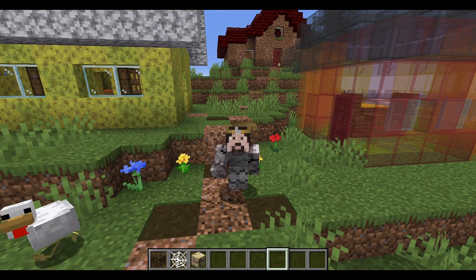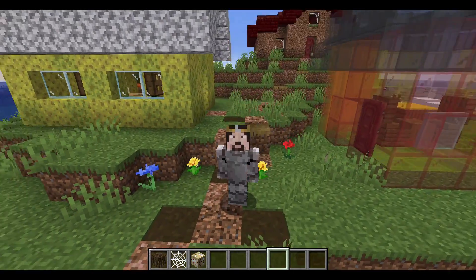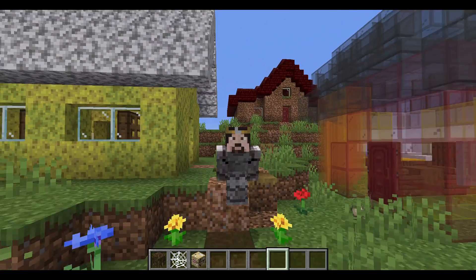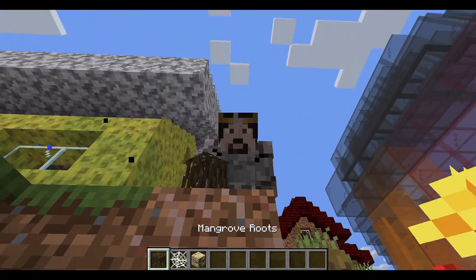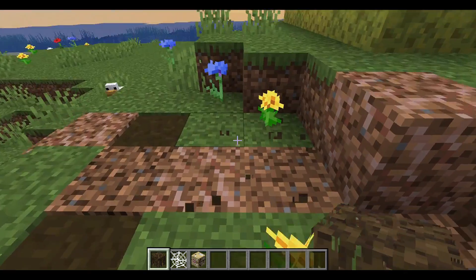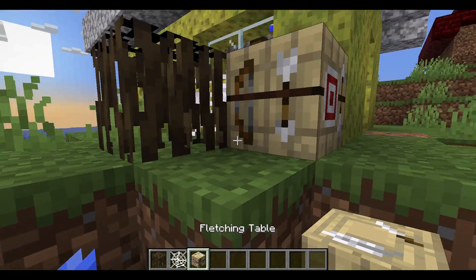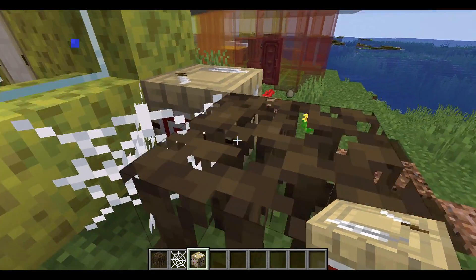Hello everybody and welcome back to this wonderful world where we have some very weird houses. You can see in my inventory already the community have chosen me some horrible blocks. These are quite transparent: mangrove roots, cobweb, and fletching table. The fletching table isn't very see-through, but you know.